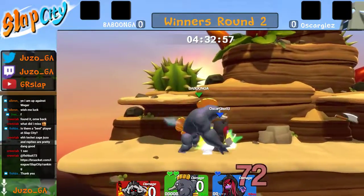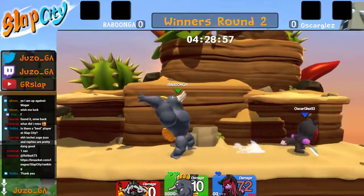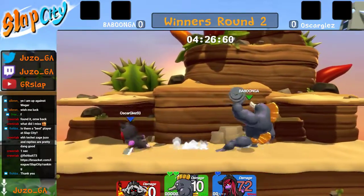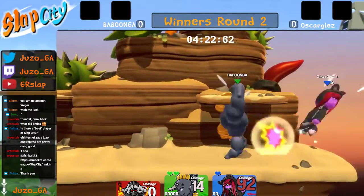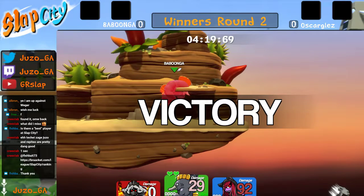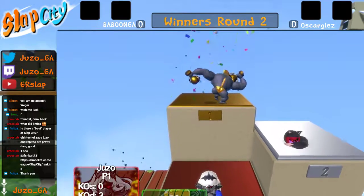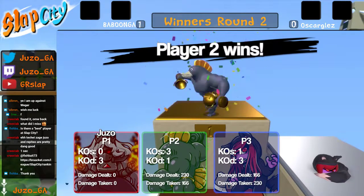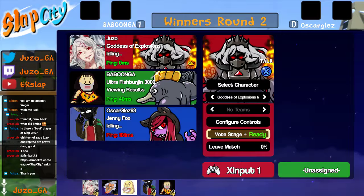Boomerang play, f tilt, up B — the down B stops that up B so we're going for some more neutral play. He gets the slap, side B won't kill right now because of better DI but the air strong will kill. Game one goes to babunga.